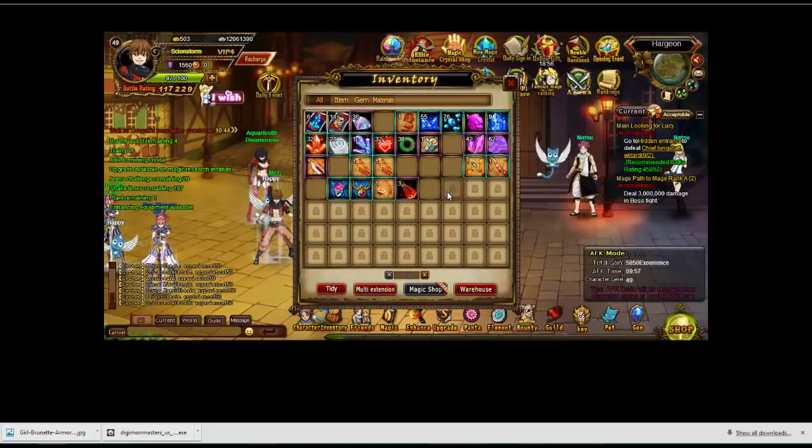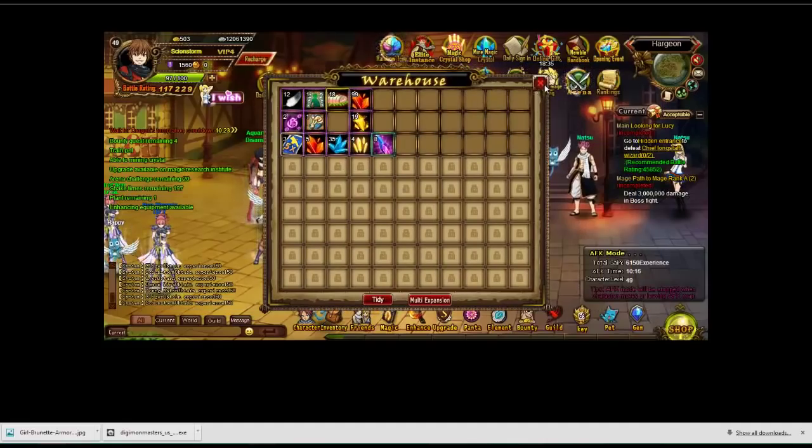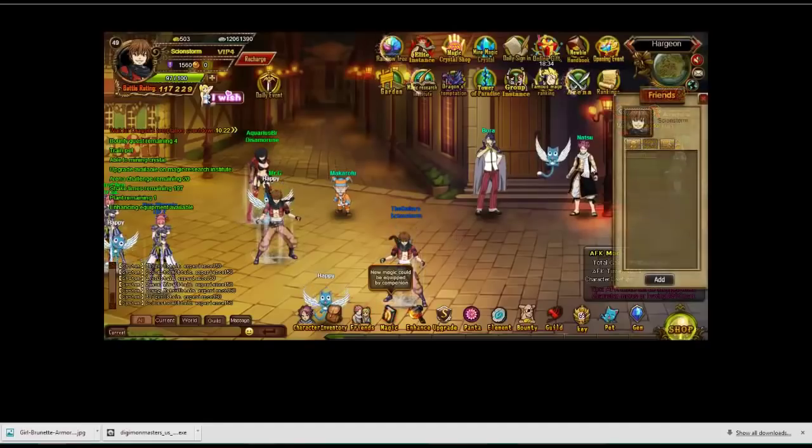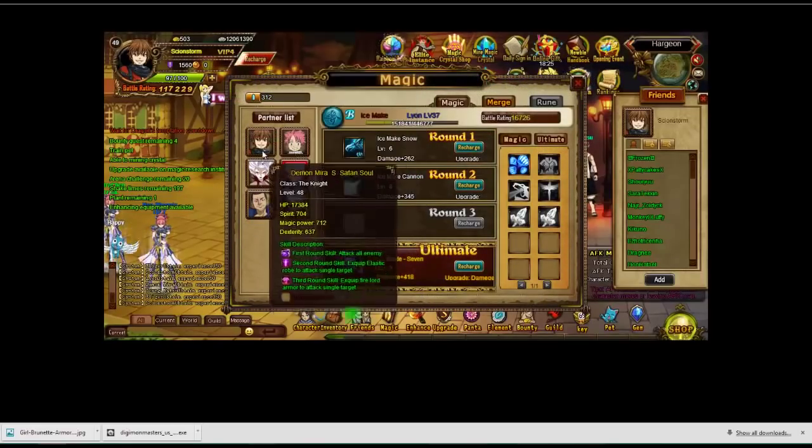You also have the warehouse — this is what you get standard. I haven't really found the need to go much further beyond what I have. Let me put this in there, I don't need that either. You have your friends tab of course. People just spam friending me because of the rainbow tree, so don't worry about not having enough friends.